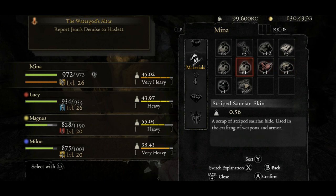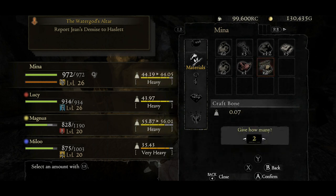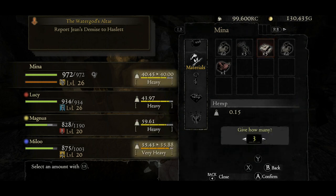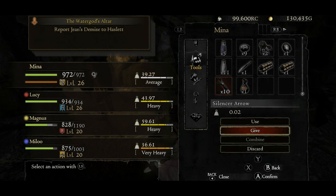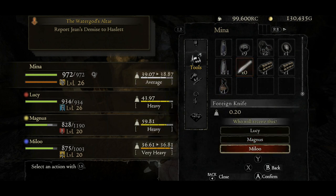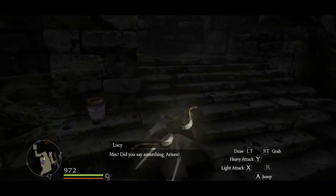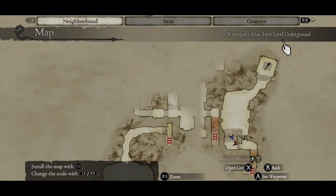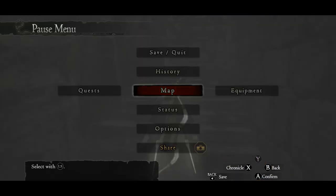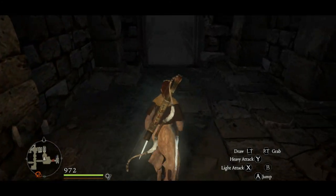I'm very heavily encumbered again — that's a problem. Her equipment as a mage has naturally more magic defense than physical defense, so she can't take much actual physical hits but has very good magic defense. She's going to do quite well against these skeleton mages. After checking my map, that button was the only thing we encountered down there. But now we've lowered the water level, so there's going to be a bunch more of the dungeon available to explore — this area was blocked off because of the high water level.